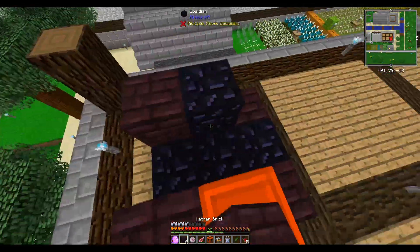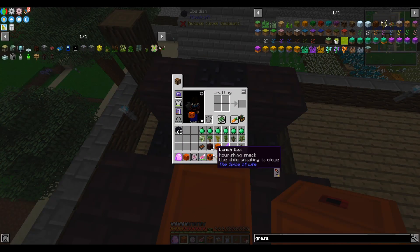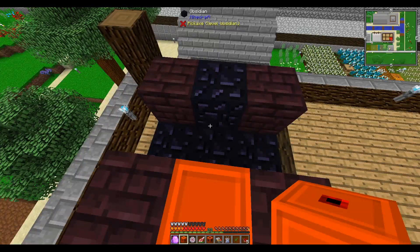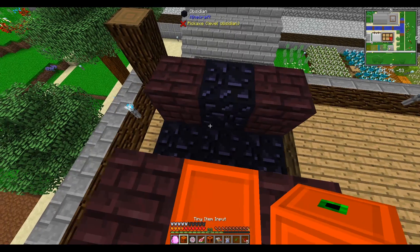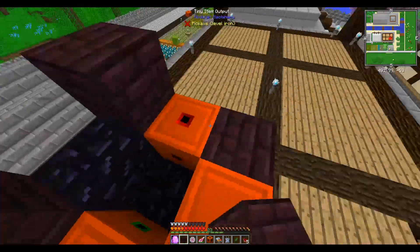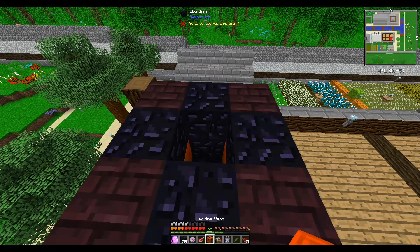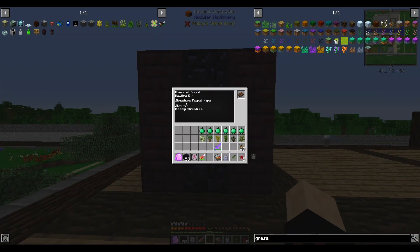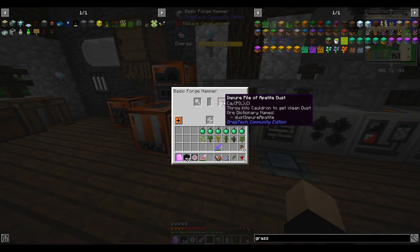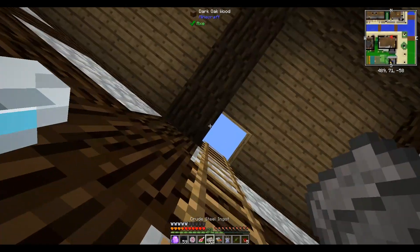We'll place another unit there, and another one — input is on the left, output on the right. Some more obsidian here, here, here, here, and the vent like so. Let's put the machine print: Hellfire Kiln! Now we should be able to make steel in our base without causing any flux.